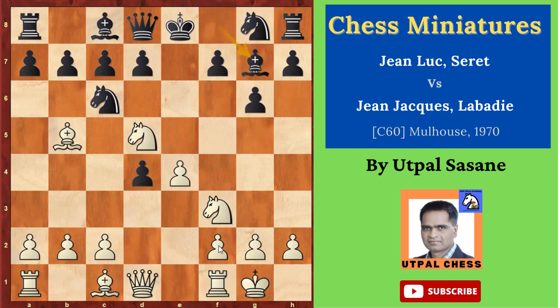Rook e1 — white is developing his pieces very nicely. Then knight ce7. Another mistake. What is he doing? Moving the knight so many times. Knight f6, knight g8.